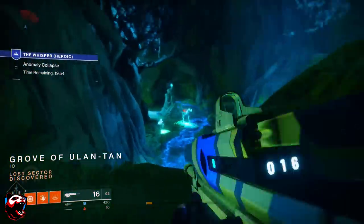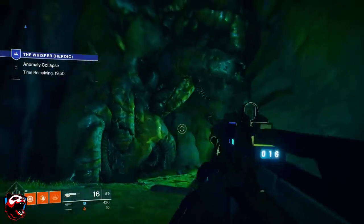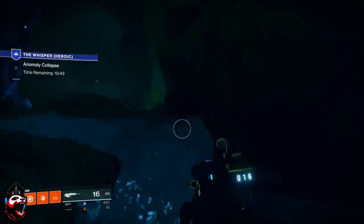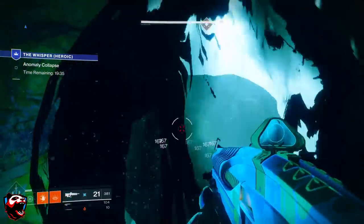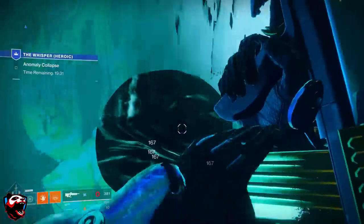I'm going to give you a couple of pointers. One thing you're going to need is a sword — a sword is a requirement because we are going to sword swipe our way across this. Now if you're running a Warlock, you're going to want to use the Dawnblade and make sure the upper tree is selected, because this is going to allow you to do the B-dash and get to the edge.